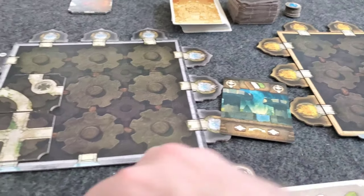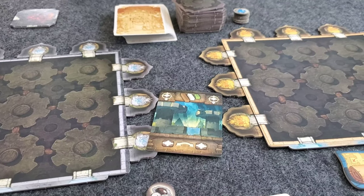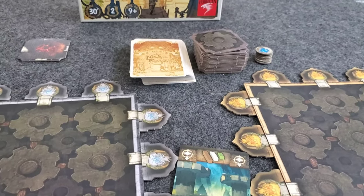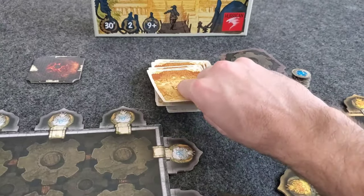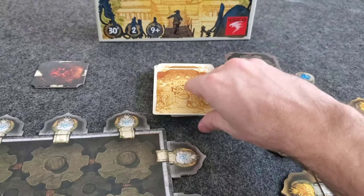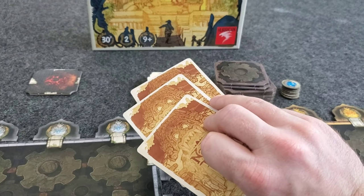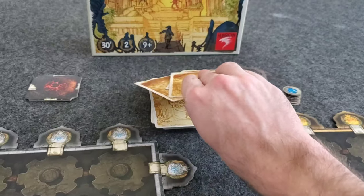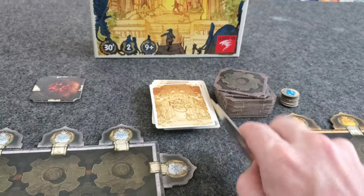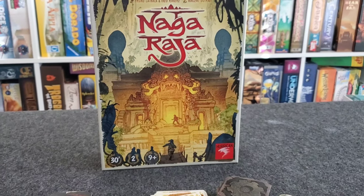At the end of a round, the scroll changes over to the other player and then they will lay cards down first. Whoever lost the tile — whoever did not get the room tile for that round — gets to draw some cards, keeps two, and hands the other over to the other player. There's a little bit of a drafting mechanic in this game as well. That's how you play Nagaraja.